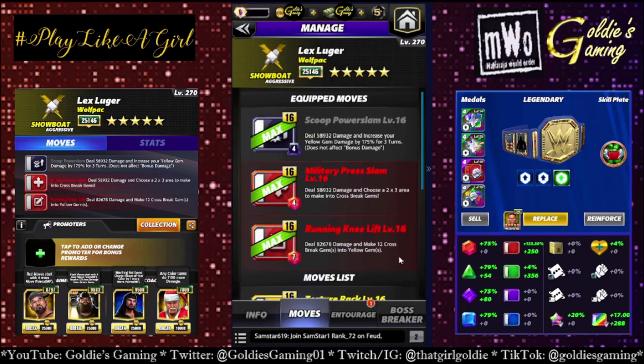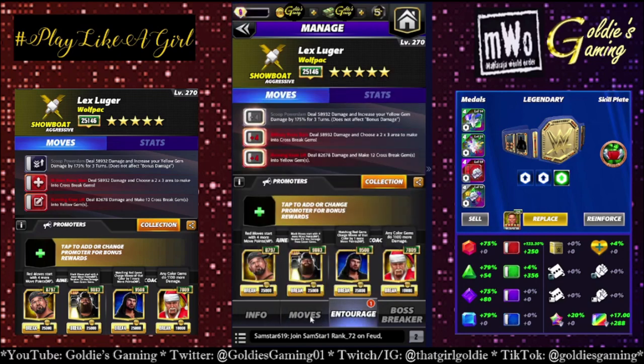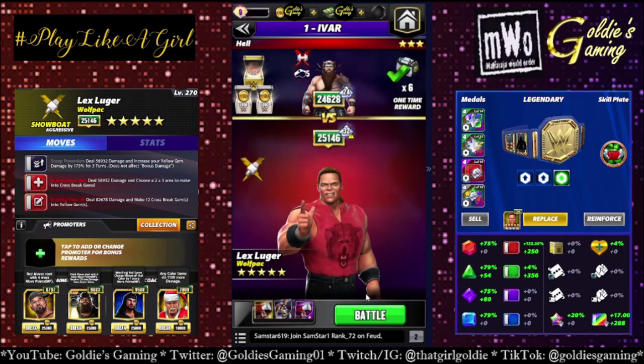This is what I wanted to run. We are going to keep the double red — which at 3-star is very straightforward, can be very high damage, and recycles quite well — and we're bringing in black 1, the Scoop Power Slam, which is 4 MP, deal 58,932 damage, and increase your yellow gem damage by 175% for 3 turns. That's nuts. I'm going to run this build twice with a different setup. First, double MP trainers since my tour perks aren't maxed and I want to get everything going on turn 1. Then we'll try it again with Shane McMahon to boost the yellow gem damage as much as possible. Butch for red, Bray for black, keeping X-Pac and Santa Hogan. Keeping the belt the same but brought back the red percent and sticking with Aftershock in case we need help recycling.